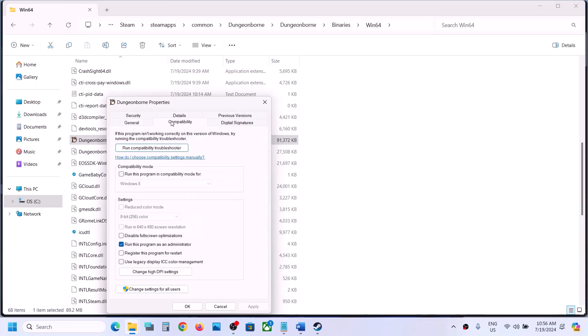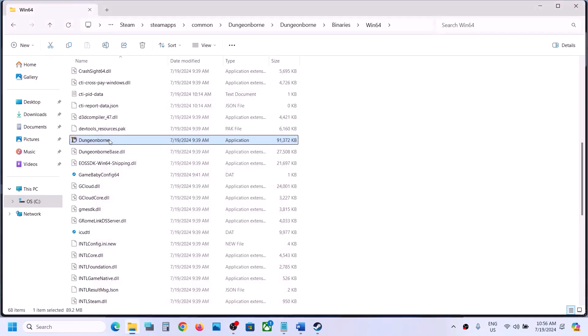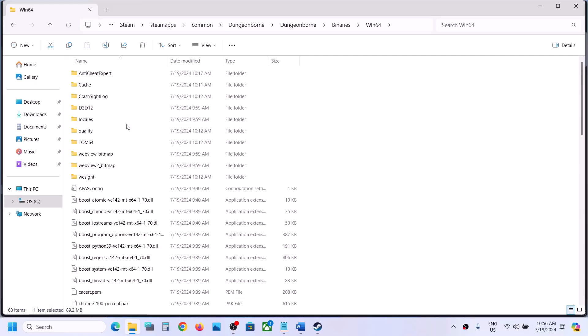If that does not work, again go to properties and this time put a check over here, select Windows 8, hit apply, click on ok, launch the game. If that does not work, select Windows 7, hit apply, click on ok, launch the game. If that does not work, put a check on disable full screen optimization, hit apply, click on ok and then make a double click over here and try launching the game from the game installation folder.